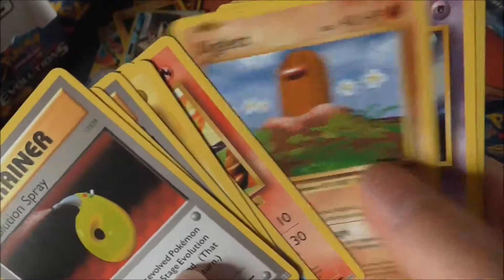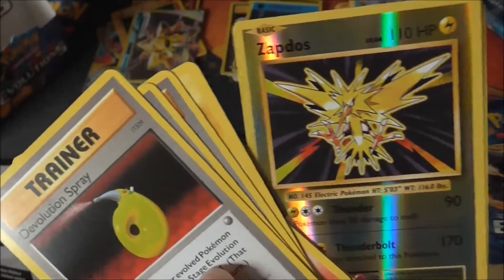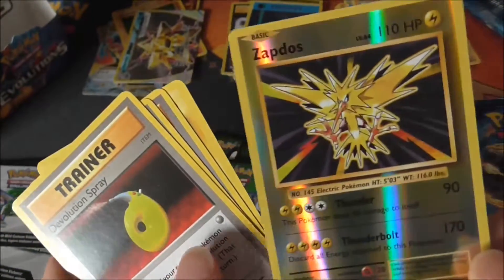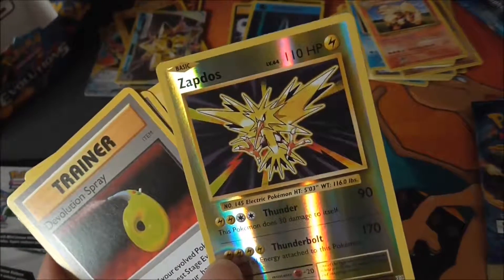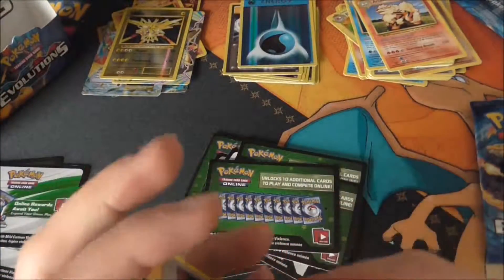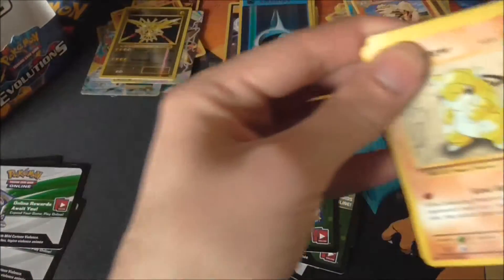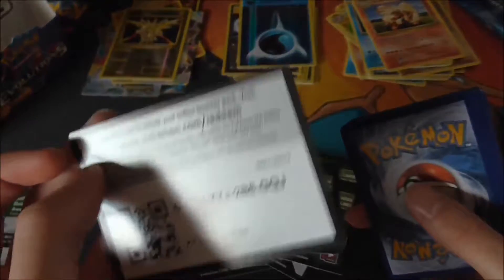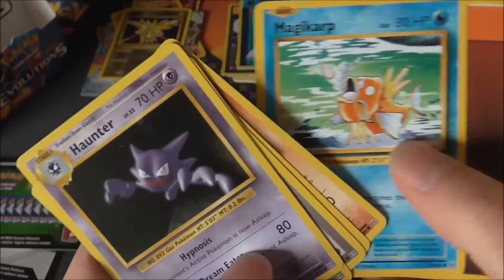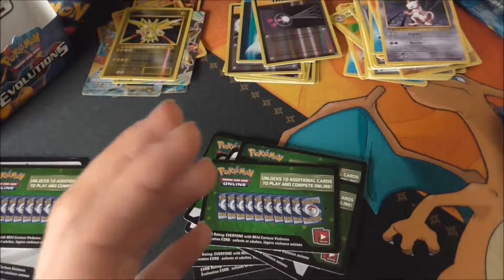That is fantastic — arguably the card I wanted the most from this set: Zapdos, the original art from Base Set! As quite a big fan of the legendary birds, getting Zapdos with the original artwork was something I was really wanting. There's the final sixth code. Now we've got both Charizard and Zapdos. Also an energy retrieval and a Mewtwo rare. We've got three packs left.